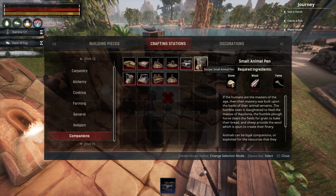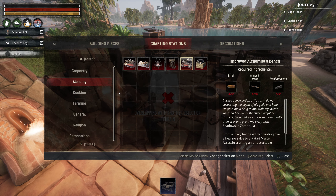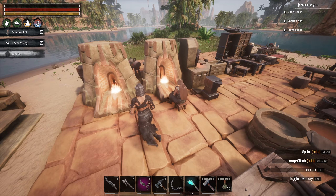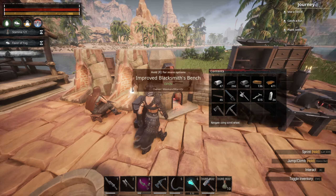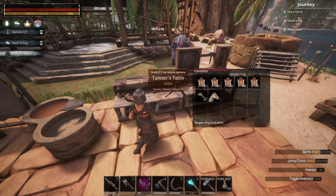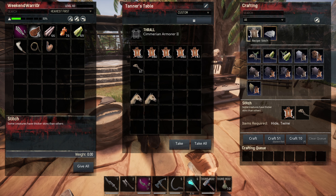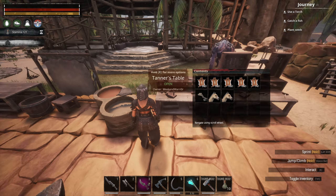I'd like to get the improved alchemist bench and also the improved armorer's bench - 150 brick. We don't necessarily need to do that right now. Our armorer is done. If I put this thrall on our tanner's table, we have this stitch recipe - just 4 hide and 1 twine makes 1 thick hide. Basically a thousand hide for 250 thick hide and 250 twine, so that's pretty sweet.